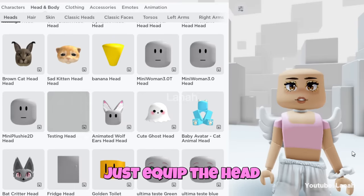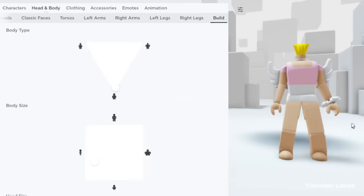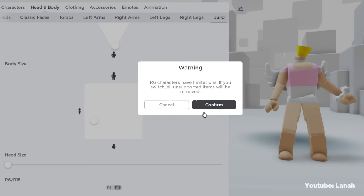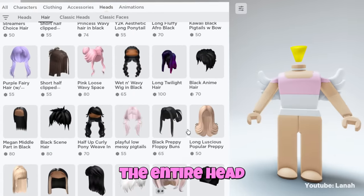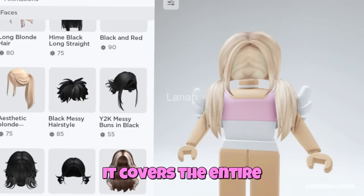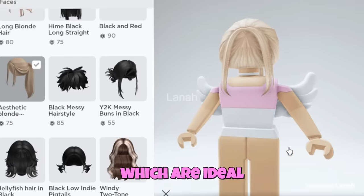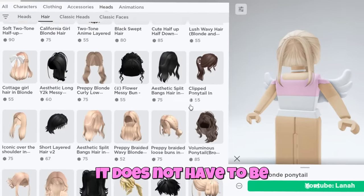Just equip the head, then switch to the R6 body type — this step is necessary for the trick to work. Find a hair with a base that can cover the entire head. This hair is great — it covers the entire banana head. We also have the aesthetic ponytail hairstyles, which are ideal for this trick. You can pick any color you like; it does not have to be blonde.